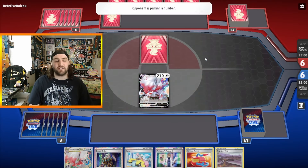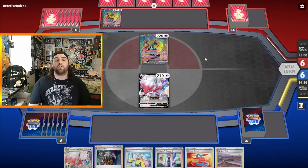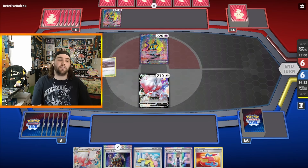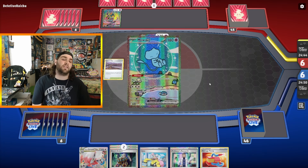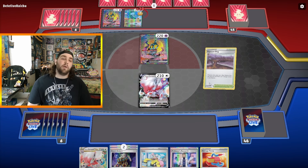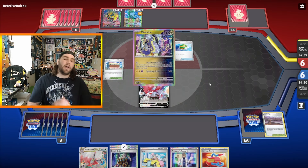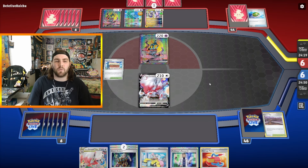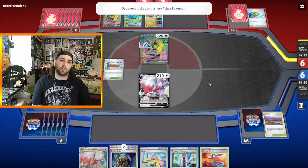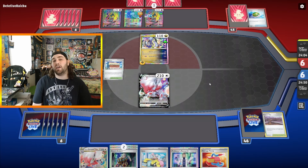Starting off, we have a Zoroark V in our active spot. Opening hand is not too bad — getting a Zoroark V-Star, Boss, Iono, Research, Damage Pump, and a Gapejaw Bog. Our opponent is going to have two Iron Crown EXes to start. I'm going to just put Gapejaw Bog down and pass. We got to hope our opponent isn't going to pull off any Amp You Very Much or Arm Press attack to KO our Zoroark V. They bench down a Mew — Gapejaw Bog triggers, putting two damage counters on it. They had Talonflame in hand, so they could have bumped Bog first and saved that 20 damage.